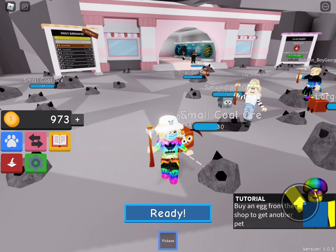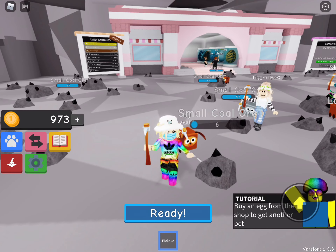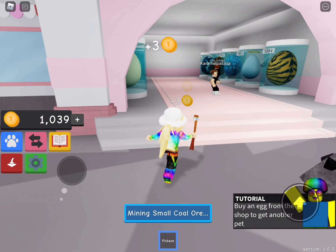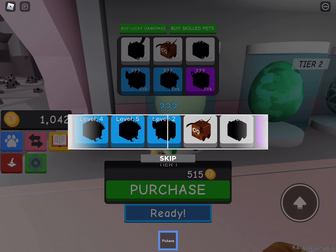In a minute we might go and buy some eggs if we have enough, and get some more pets. I've already got one — I've got an elephant. Oh, this is a giant one. I wonder which one I should buy. I think I might buy this one, let's see what I get.